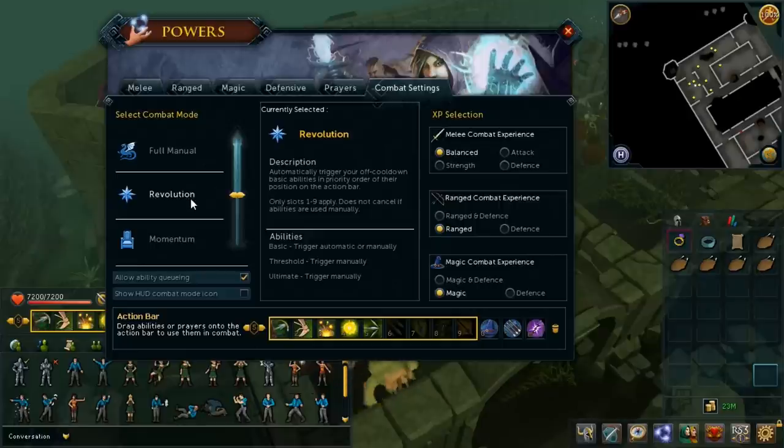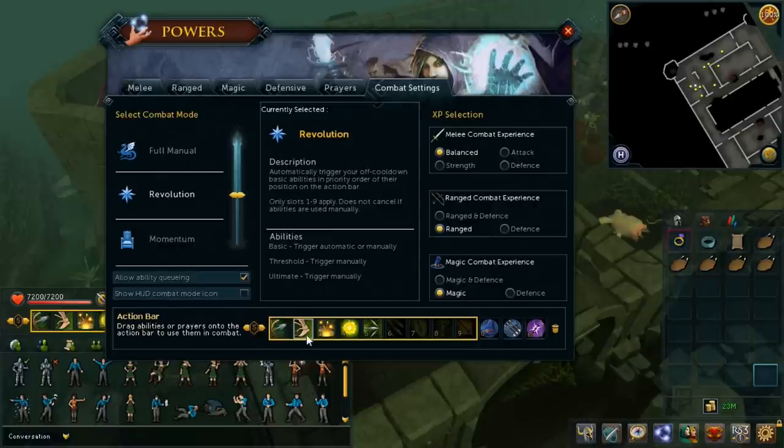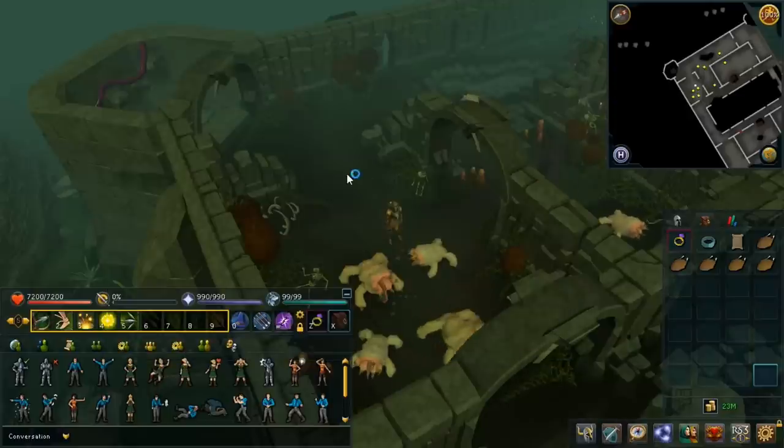So what is Revolution? It automatically triggers basic abilities for you, and it does them in order from 1 to 9. You'll see this little yellow box, and any basic abilities you put within this yellow box — which is basically buttons 1 to 9 on your action bar — it will go in order from 1 to 9, checking if each ability is off cooldown. I'll show this in combat now.